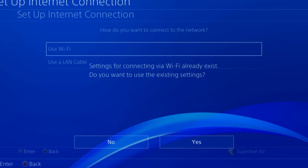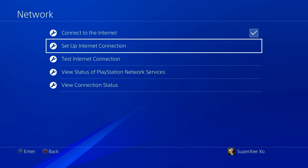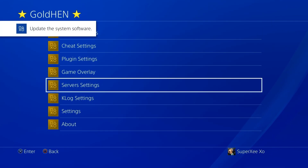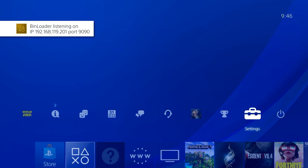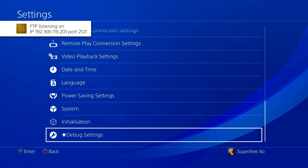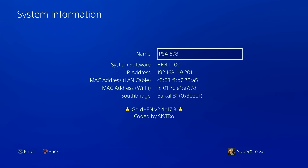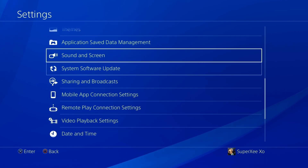Connect your PS4 to the internet, but for the love of god, do not update it if the update prompt appears. Go to 'HandBrake Settings' > 'Server Settings' and enable the bin loader server. Then go to System Information — you'll see 'Southbridge B1', which is my version. Many PS4s have different versions, so make sure you know yours before downloading files.